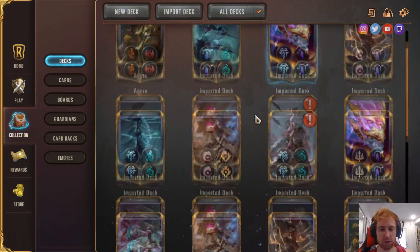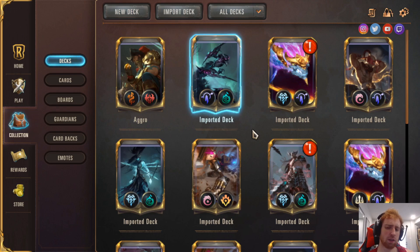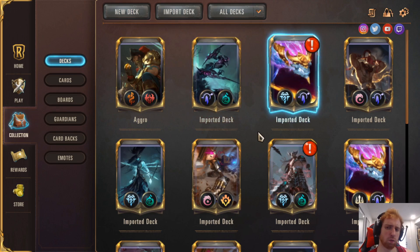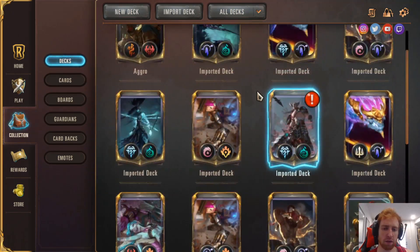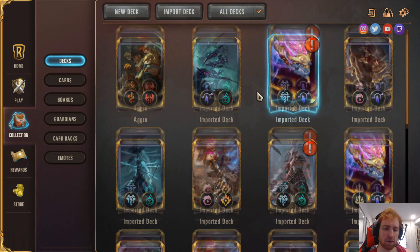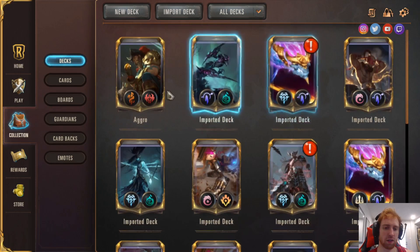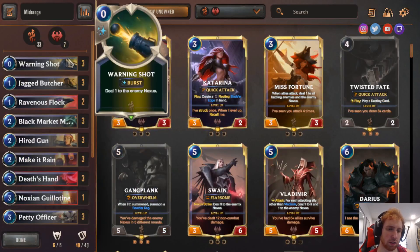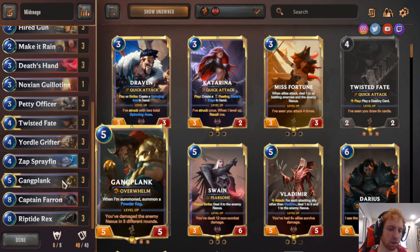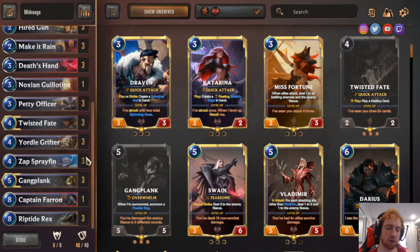So far we've had a mid-range control deck, and two control decks — three total. We have 2 more and then Honorable Mention. Next I'm going to cover in 2 segments as it has 2 different variations. This is more of an aggressive deck — a very aggro version and a more mid-range version. We'll start with the mid-range. There are only a few cards different. This deck is currently rank 1 NA — the very current, right-now, rank 1 NA deck. It's an aggro deck with Gangplank and Twisted Fate.